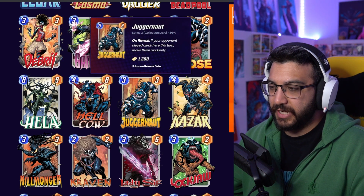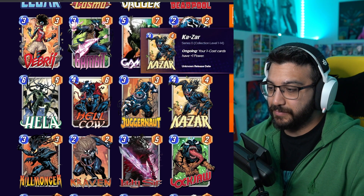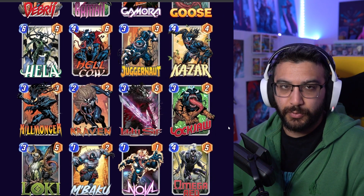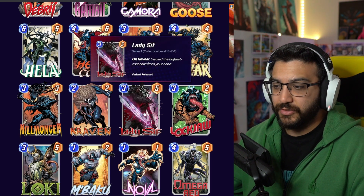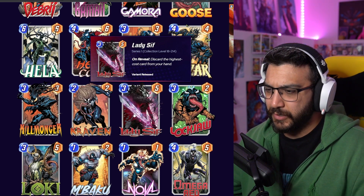The Juggernaut one's pretty sweet — I don't think I've seen that one before, it's not in the game yet. Kazar looks awesome as well. Lockjaw is one of the simpler ones in my opinion. I'm not a big fan of this one. The Lady Sif and Thor bundle — these ones were awesome. When you see them side by side, they're really good.